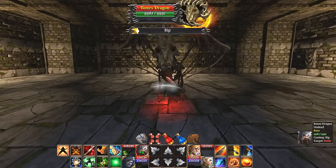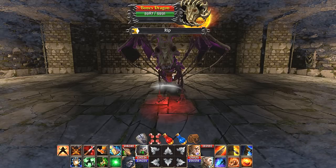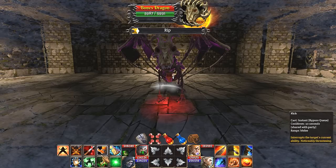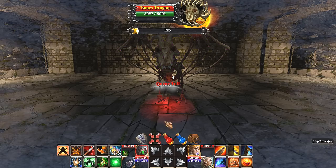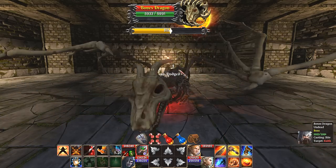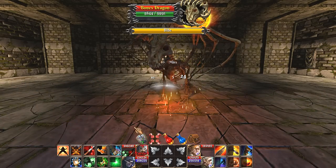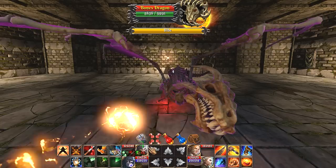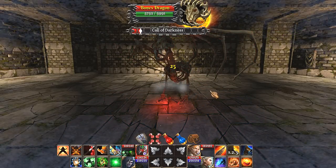YOLO swag! You have 5,991 hit points and no specific resistances listed so far. We're going to avoid kicking the rip attack, because I assume he's going to have something cooler at some point. Let's get that aggro going at first. Biting attacks, which I'm parrying, apparently. Somewhat unexpectedly. What does yellow mean? Sometimes we have yellow — oh, call of darkness.